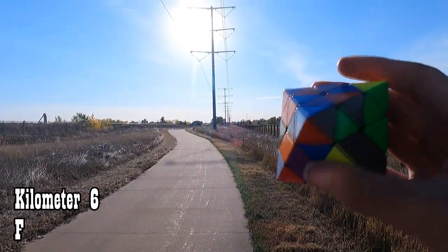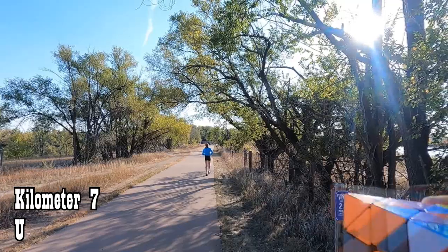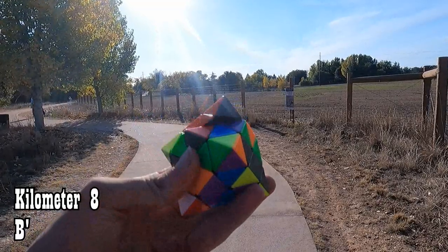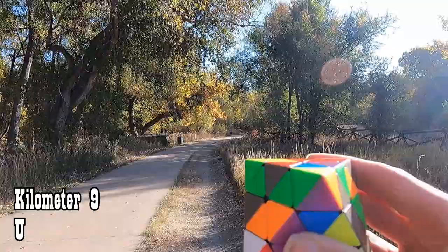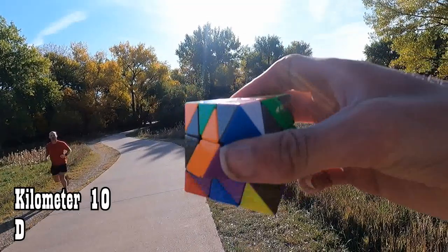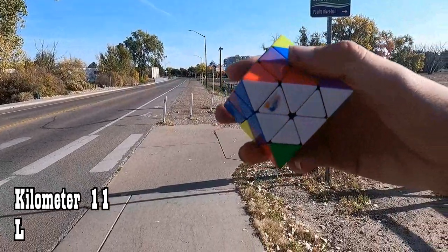Do I want to use reduction or bin cisco? How about bin cisco? And for seven kilometers, right where there's a mile marker, I'm going to do a U. Eight kilometers, B prime. Nine kilometers, U for my first triple. Ten kilometers, D. Eleven kilometers, L to insert the first triple.